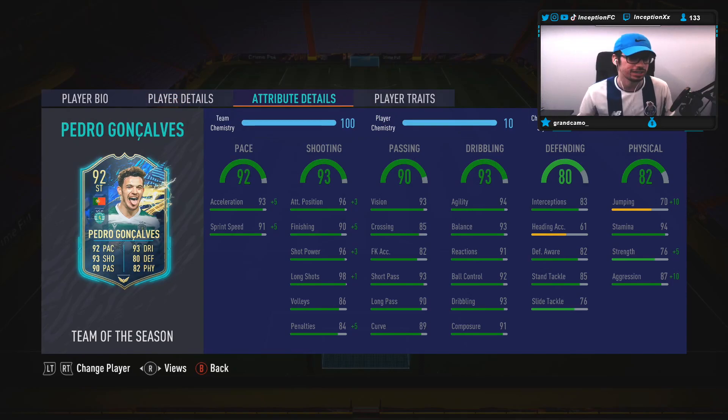Base card pace is set up at 93 and 91 for acceleration and sprint speed. We're going to be boosting that up to 98 and 96, which is definitely going to be very nice to have in the attacking areas. I could potentially give him a Hunter chemistry style if need be because of the extra physical that they give the card. For base card stats for shooting, it is also set up really nicely at 96 and 90, 96 and 98 with 86 volleys and 91 composure. So it's very important that the shot power is as high as it is, and it's also very nice that his long shots work well with the 90 finishing.